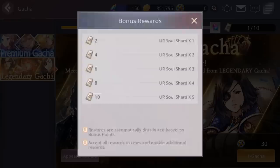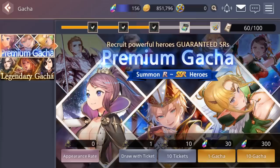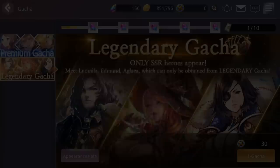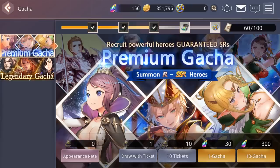After 10 legendary summons you get UR soul shards — 1 through 5 — which you can eventually turn in to get a UR character. This isn't the only way to get UR shards but it's probably the fastest, even though it's very slow. Essentially you do 10 multis on premium to get a legendary summon token, then 10 legendary summons to get a shard. After 1,000 total summons you'd accumulate all those shards, which is a very, very long process.